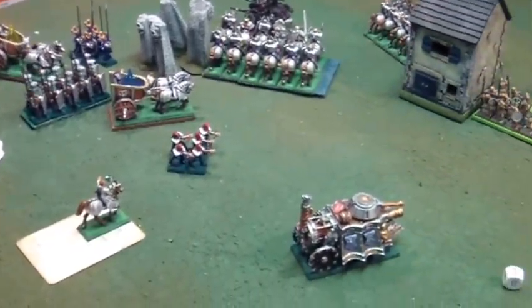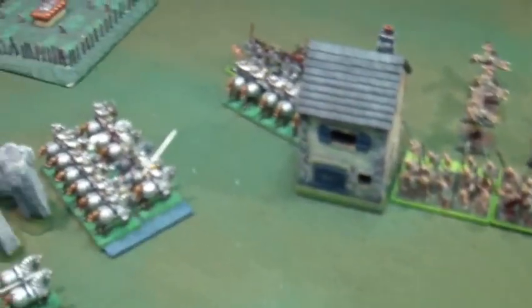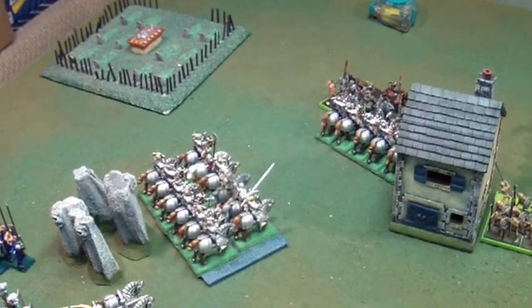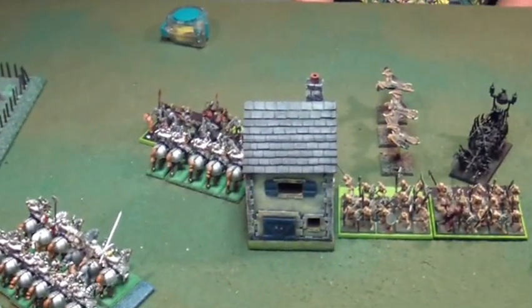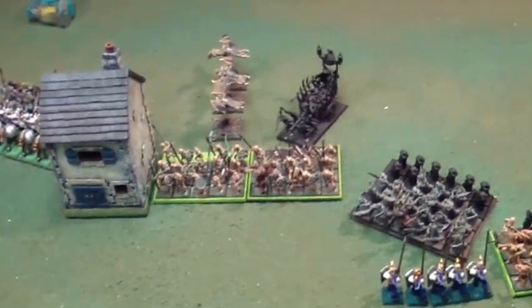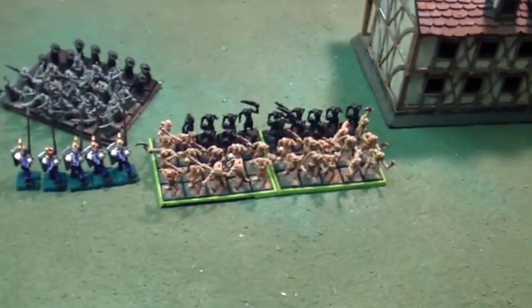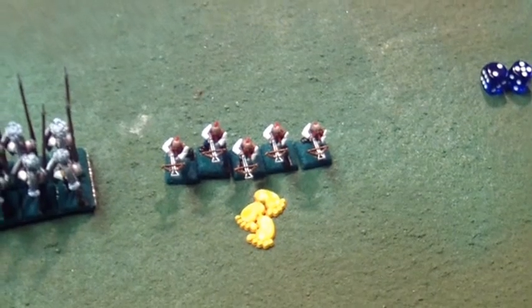That was my turn two. Now hand-to-hand: we obliterated the vampire guys and the blood knights over there. Over here I did three wounds to the zombies, he did nothing in return, I won by two so he lost five models. Coming up on turn three — the ghouls charged the crossbowmen, who fled, and then the ghouls pursued into there.